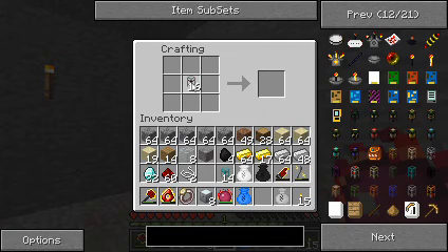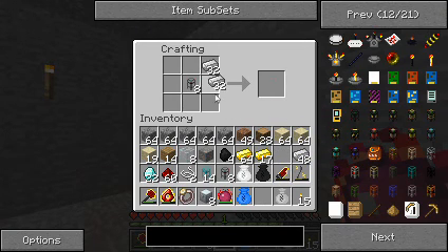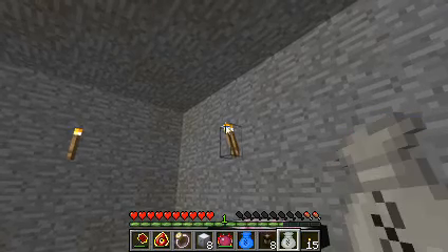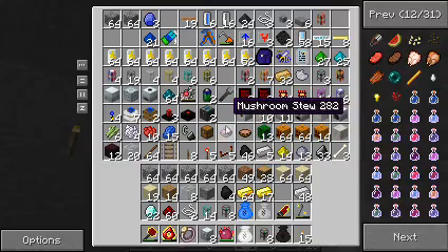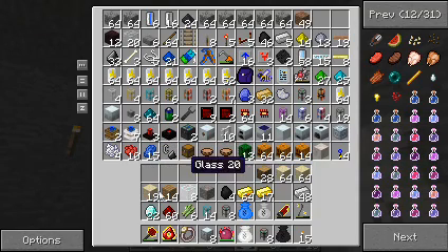We got eight of those Mark II chassis. Now what I'm going to need to do is — do I have any redstone in my bag? None in this one. All right, let's put these up here. We got a little bit of redstone. Let me clean out my inventory a little bit.